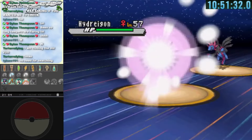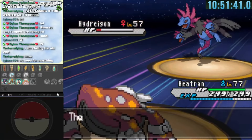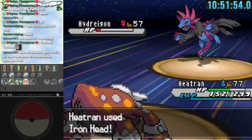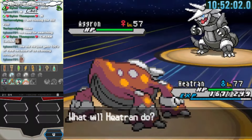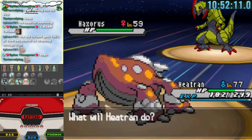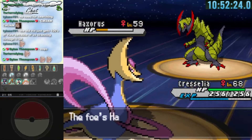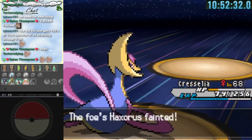Iris leads with Hydreigon. We lead Heatran and get a flinch on the first Iron Head. Another Iron Head brings it to red but we get Surfed and critted — Heatran tanks it. Iris uses a Full Restore and we go for three more Iron Heads to take down Hydreigon. Aggron comes out surprisingly — we have Earth Power for it, an easy one-shot. Haxorus is really tough; Earth Power gets it to orange but EQ takes down Heatran. Cresselia comes out and tanks hits to finish off Haxorus with Psycho Cut.